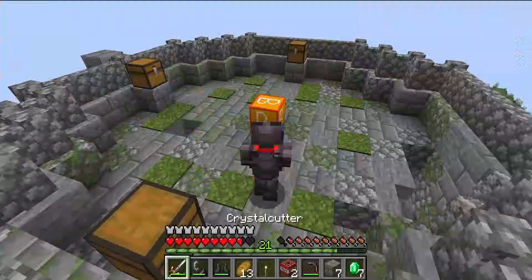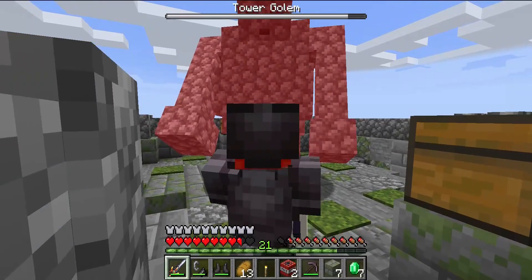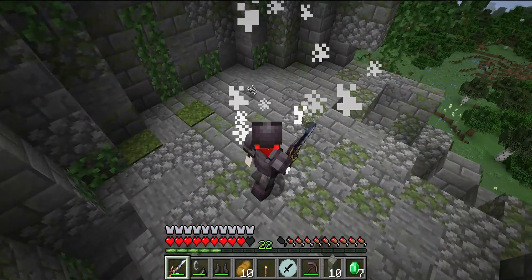Once you reach the top of the tower, you open the boss block to fight the tower golem. If you perish in the fight, it might despawn and you won't get the random sword item that it drops.